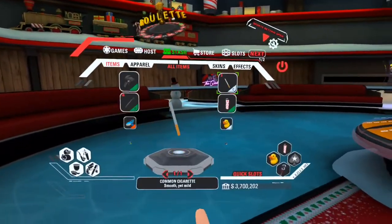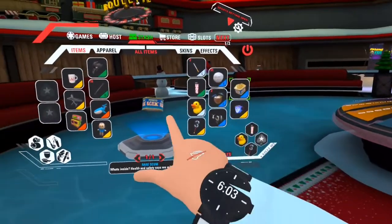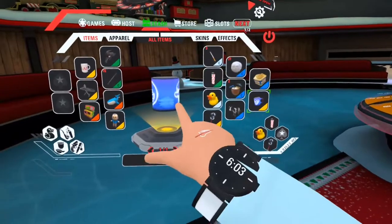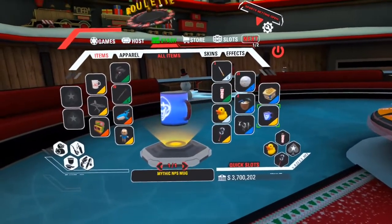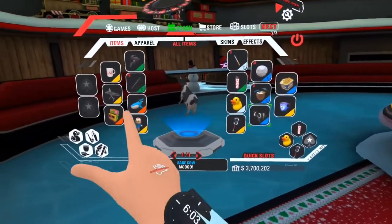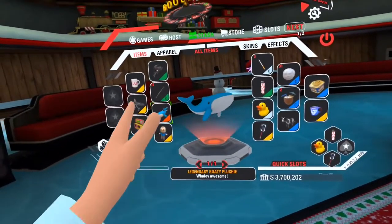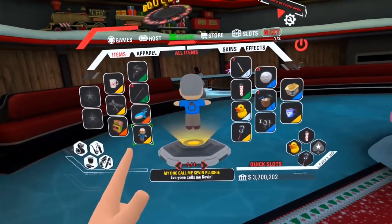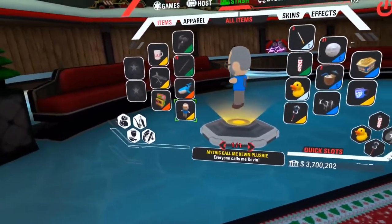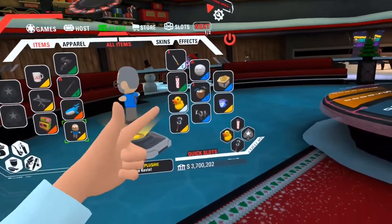Now let's look at my stash — this is where you'll have all the items you buy. I have this little spam can, this little cup I got for free, and this cow. The donkey costs the same as the cow. These three items are free — there are codes for them and I'll try to find them and put them in the description below. I believe you also start off with this lighter and a set of ten cigarettes.